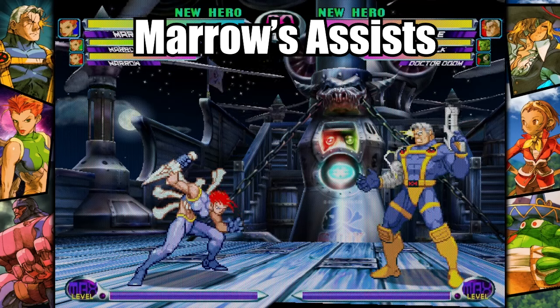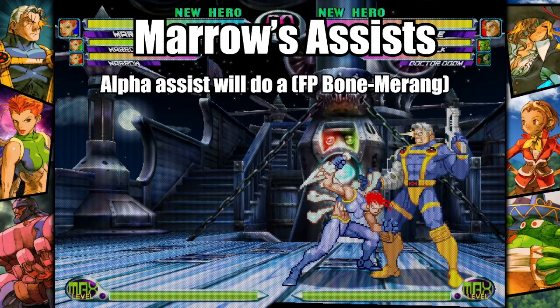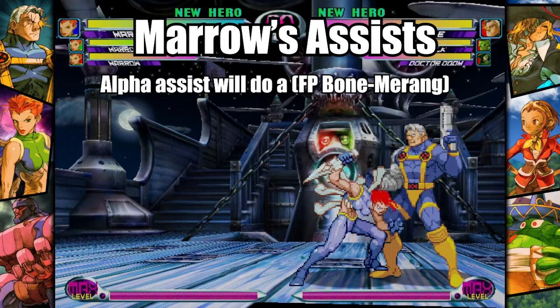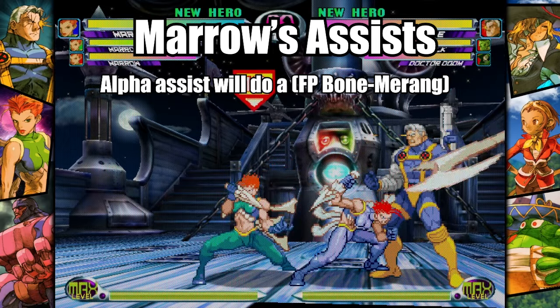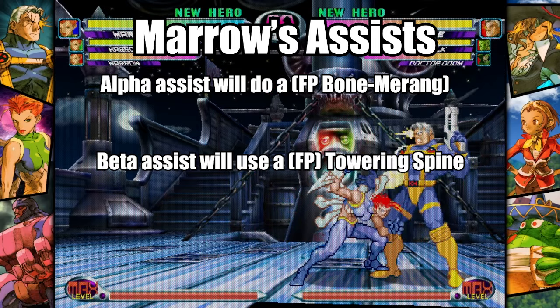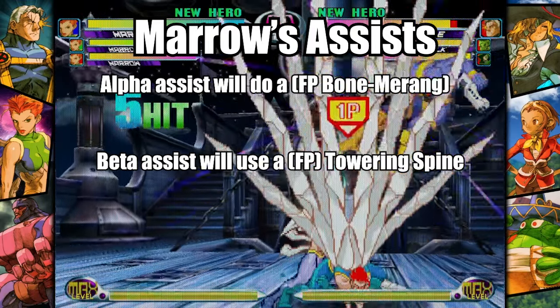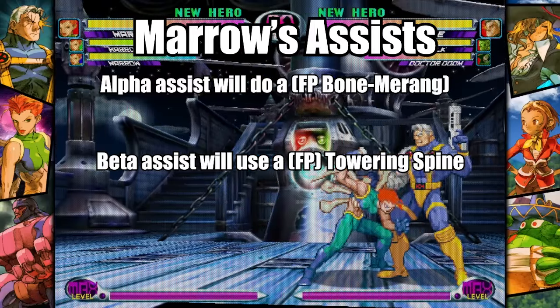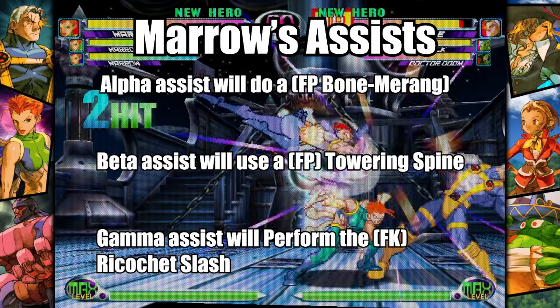Here's what to expect when you use Marrow as an assist character. Marrow's Alpha Assist will do a Fierce Punch Boomerang. Her Beta Assist will use a Fierce Punch Towering Spine. And her Gamma Assist will perform a Fierce Kick Ricochet Slash.